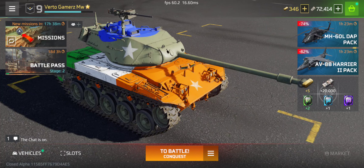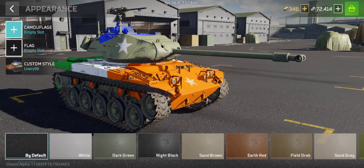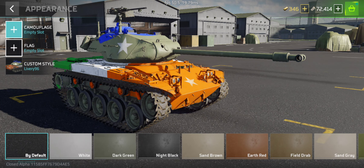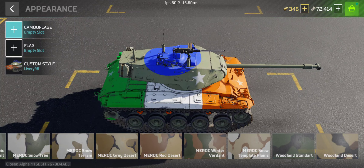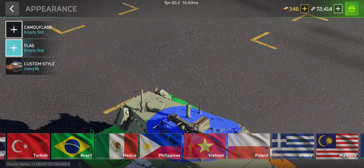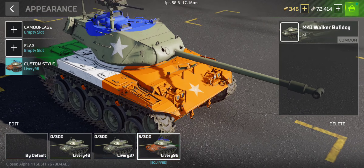If you go to the appearance section and then go to the camouflage section, there will be some given camouflage you can use. You can also use the flags, and there is one more custom style option.